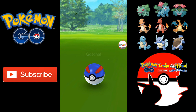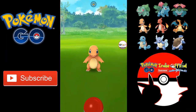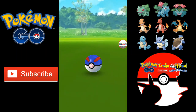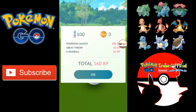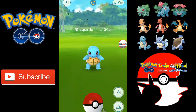The lure module will extend to one hour rather than half an hour. This event will be in the game till the 8th of January, and the incubator — the single incubator you're getting — will end on the 3rd of January.